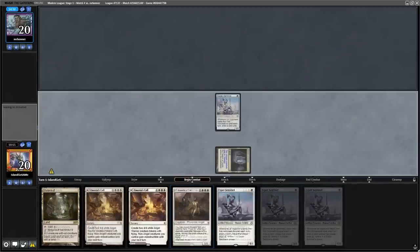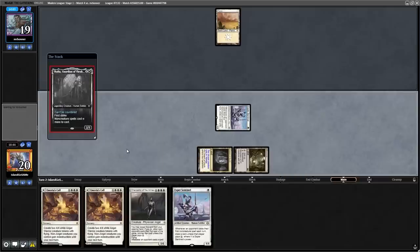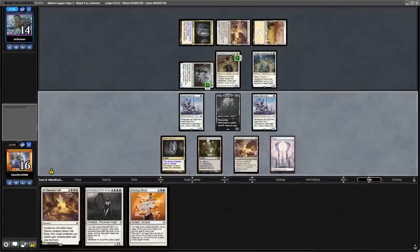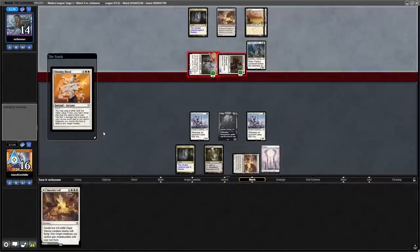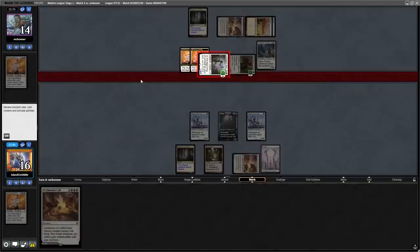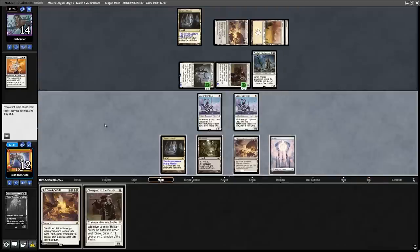We have a nice hand that puts decent pressure on the opponent, as well as stopping them from playing a card early because of the turn 1 Chancellor reveal. Sadly, the creatures they end up playing are way better than mine, so they begin to win the race. We have a Shining Shoal to have the Aspirant deal 4 damage to itself, but they one-up me by casting their own Shoal to redirect the damage to my Thalia instead. Without any great way to stop my opponent's 4-power creatures, I just pack it up.